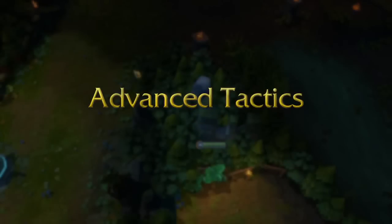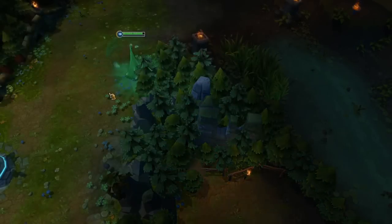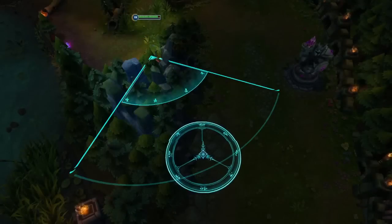Elastic Slingshot's long range opens up some unique gank paths. Here are a few examples of ways you can surprise an enemy by leaping over large sections of terrain.